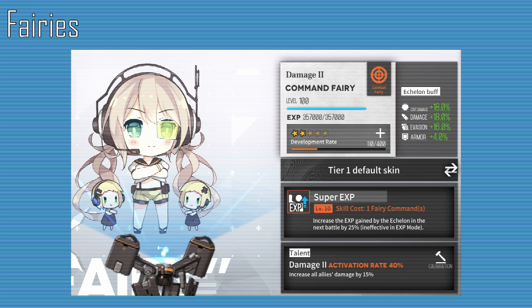Fairies are an amazing way of further enhancing an echelon's combat capabilities. Produced through heavy equipment construction, they can not only provide buffs to the T-Dolls in the echelon, but also other effects such as allowing the echelon to airdrop onto any landing zone on the map, improving the chance of getting a rare T-Doll, and raising experience gain from combat.